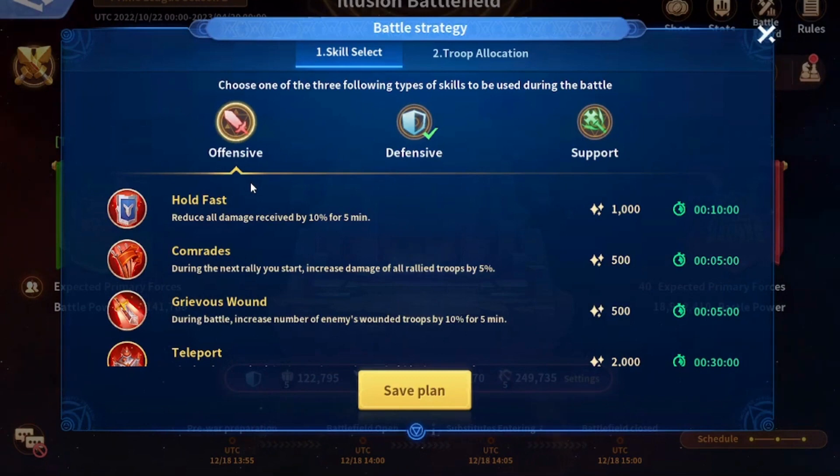Each of these roles has four skills. For offensive, there is Hold Fast — this reduces all damage received by 10 percent and can be very effective in winning fights. There is Quimeraids which I don't really like because it can be used just once; it occurs when you start a rally and increases the damage of all rallied troops by 5 percent. However, one rally is never going to win you the battle.